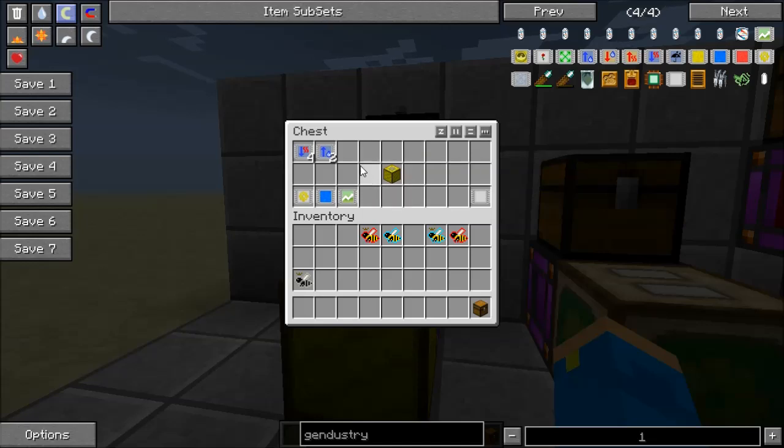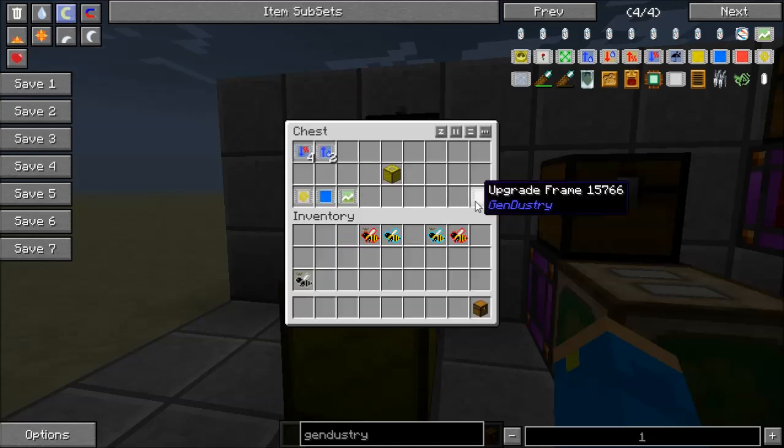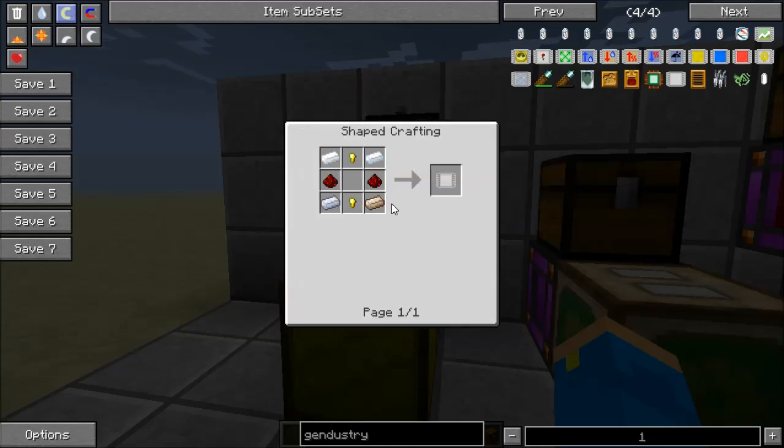What we're going to put in the apiary are called upgrades, and to make an upgrade you need an upgrade frame. The recipe for that is simply four tin, two gold nuggets, and two redstone — pretty cheap. You need to use this to get to all the other upgrades.